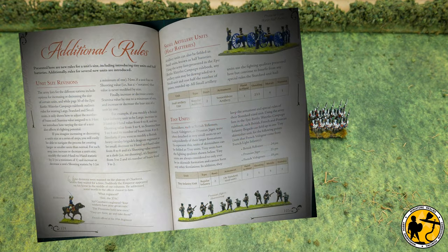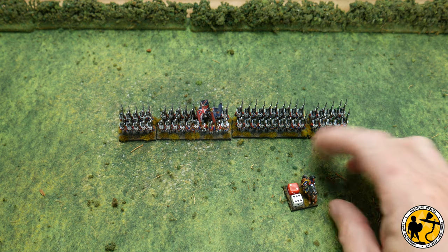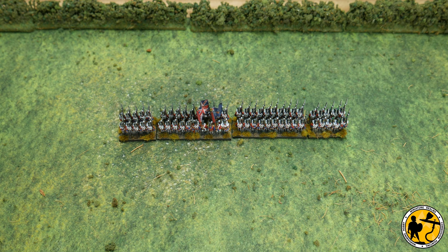The new campaign supplement introduced some revised unit sizes, added tiny sized units which were missing from the epic scale version, and there's some reference to larger units being five stands rather than four. I've also read some other rules - I did a review of the Soldiers of Napoleon rules which uses stands to show unit size. That can work in a certain way for Black Powder as well, but the frontage was the main thing.